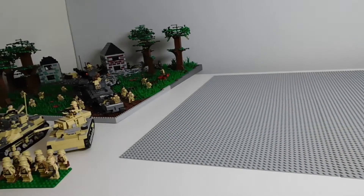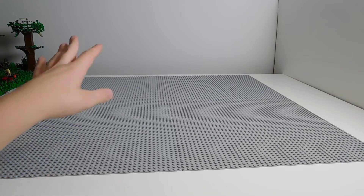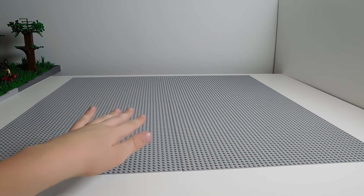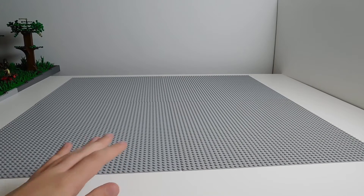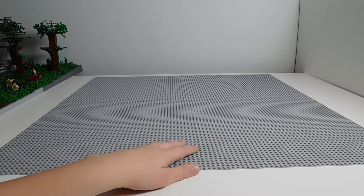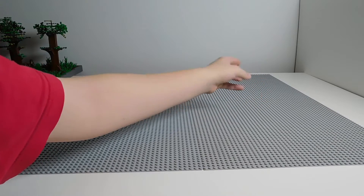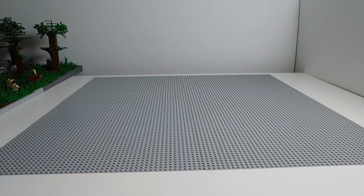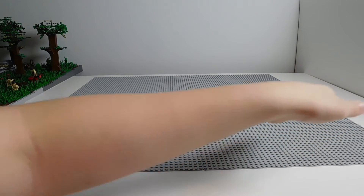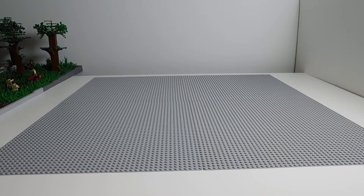You might remember from other videos I was explaining what I was going to build. It's based on Operation Torch, which involved the British - Americans were involved as well - but here I'm just featuring the British against the Germans in the desert. The MOC will have an oasis which will be the British staging area, then there'll be dunes sloping down into the oasis, and the German tanks and guys will be attacking or ambushing the British in their staging area.